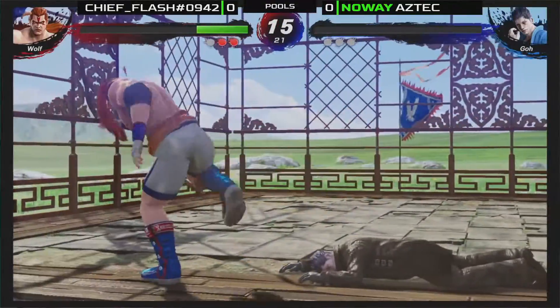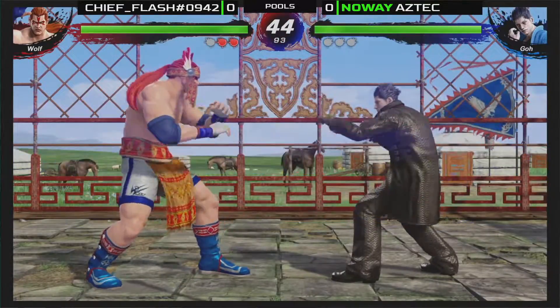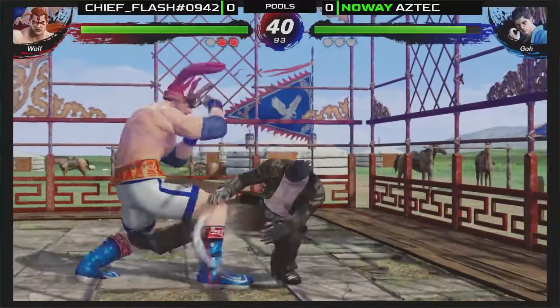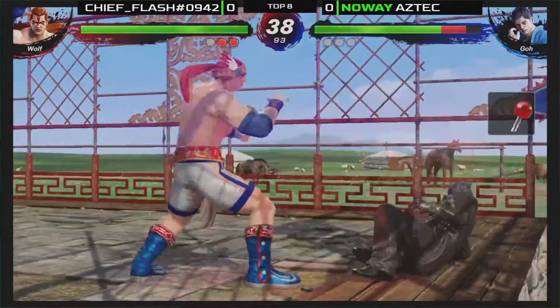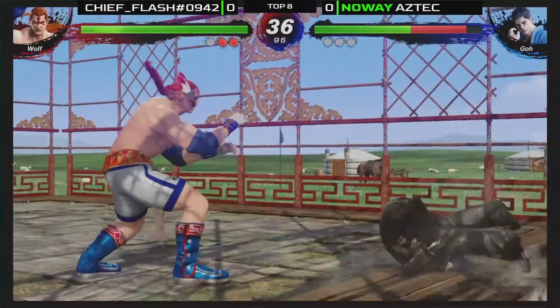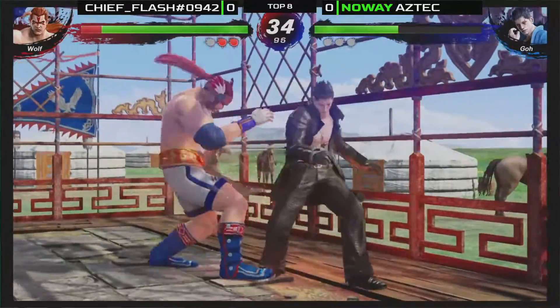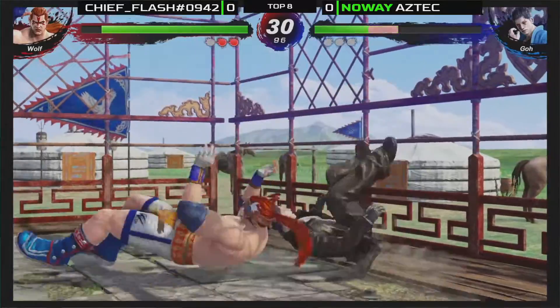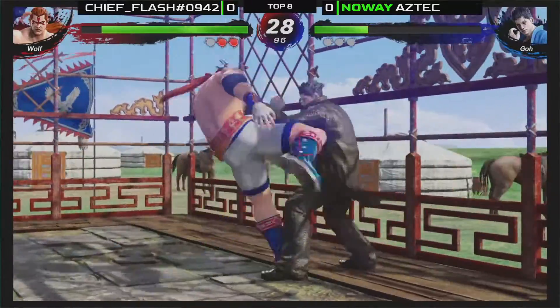Any stage with a breakable wall can only be broken on the last hit of the match, and the wall stays broken — that's what's great. It causes a lot of strategic decisions in the match. Got the stagger there — that's good stuff. Got that reset and flips the tables on Aztec. Aztec's looking pretty strong on defense but unable to really mount an offense.